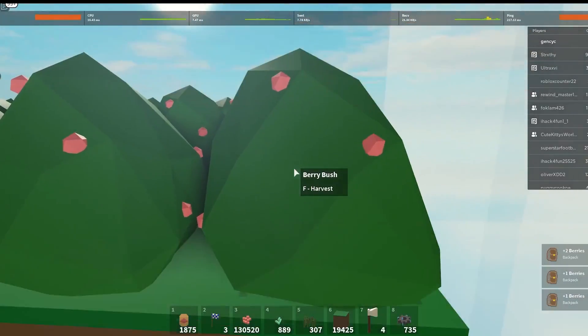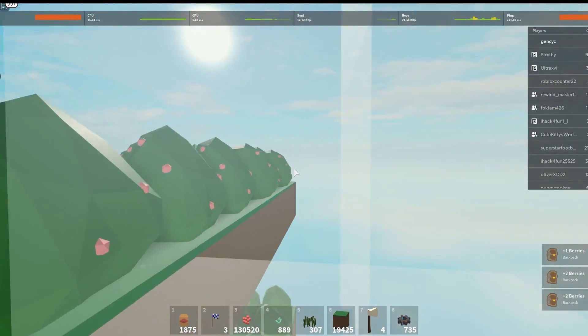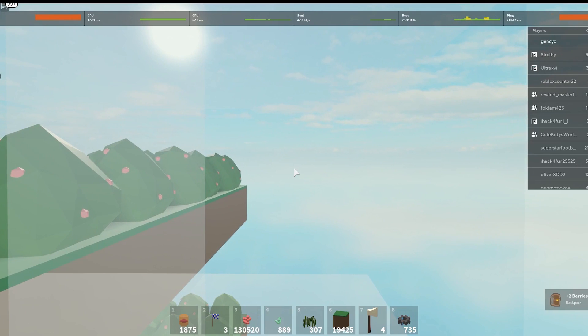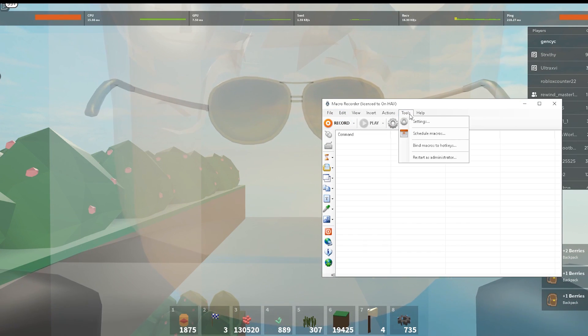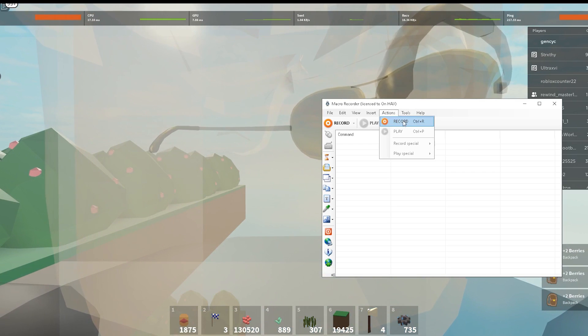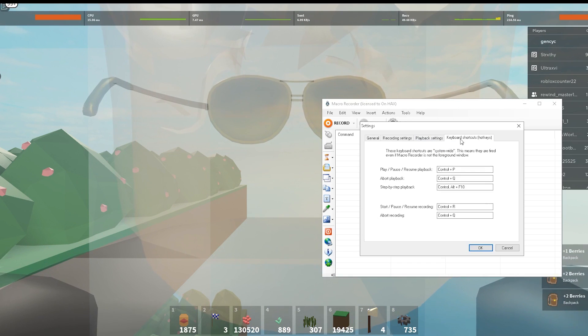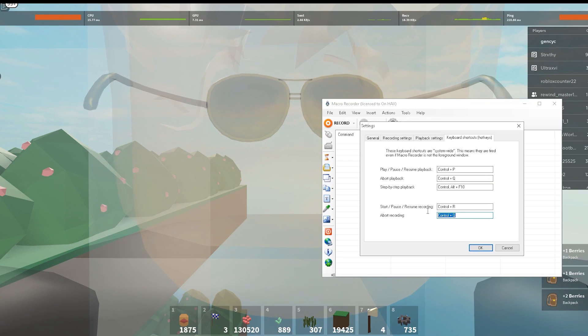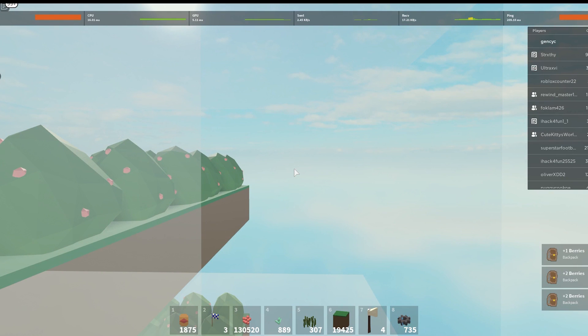First, zoom in on your character and make sure your mouse is positioned so you can harvest the berry. Then zoom out. In the Macro Recorder, go to Action — you can see Ctrl+R to start recording and Ctrl+Q to abort. Go to Settings then Keyboard Shortcut to confirm. Press Ctrl+R to start recording, then press Ctrl+F1.